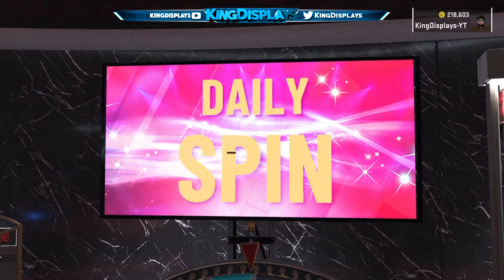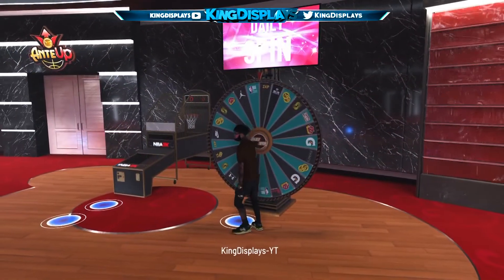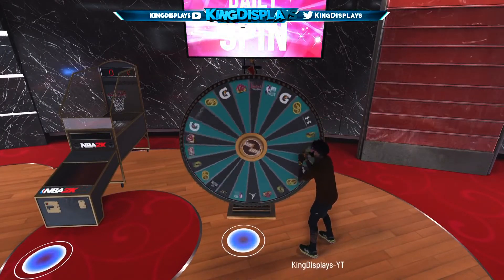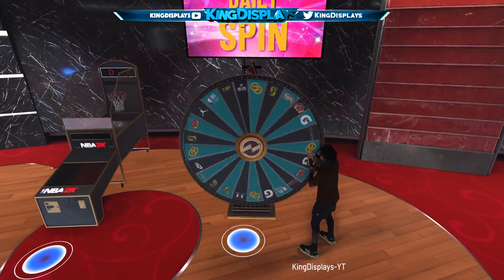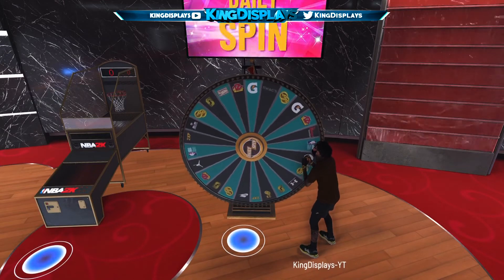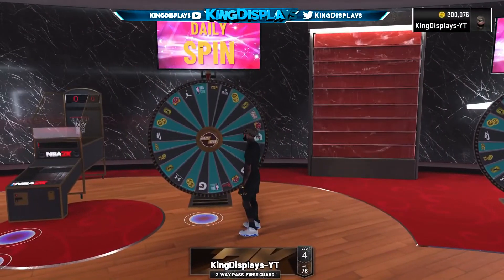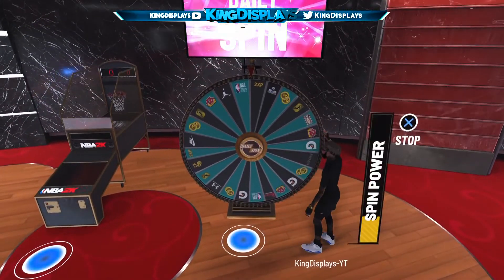Right there I got close to it, so either I'm hitting it or getting close to the jackpot. Every time you do this method perfectly, you should have at least a 30% chance of getting the jackpot every single time — it doesn't matter if it's the elite spin wheel or the regular spin wheel. Every time you do this you will have a 30% chance of hitting the jackpot, or even just getting close to it. Right there I didn't hit it but I got extremely close, so make sure you guys take advantage of this.